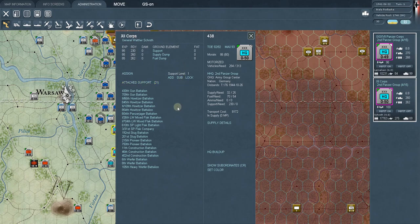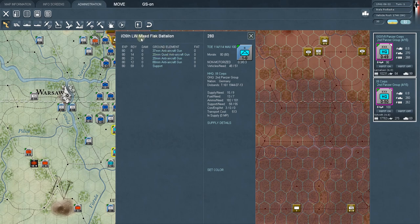Here's the 12th Corps headquarters. Under 'attach support' it has two gun battalions, four howitzers — so those are all artillery listed together — and then a Panzerjäger, which is anti-tank. The third major type is flak, which is anti-aircraft. This headquarters has four flak battalions or three flak battalions and a company. Let's look at a mixed flak battalion.